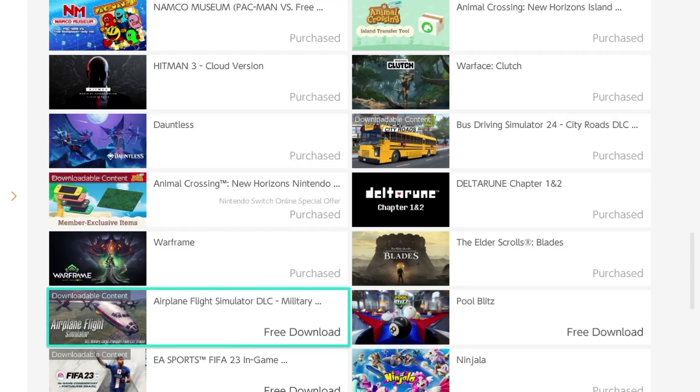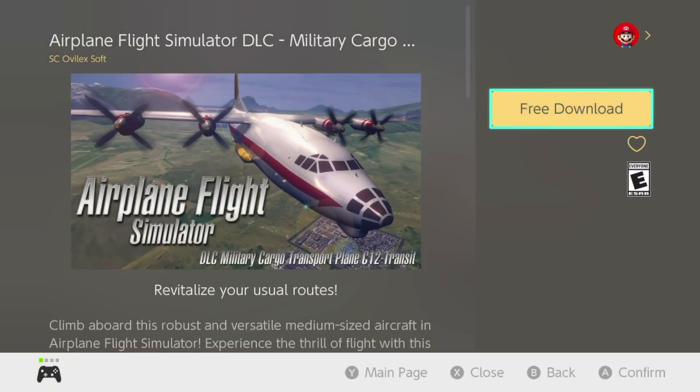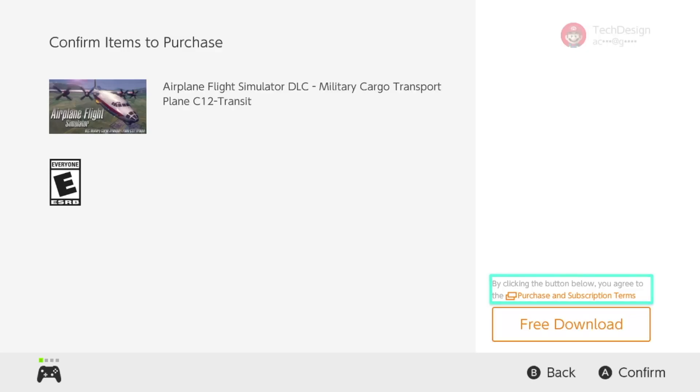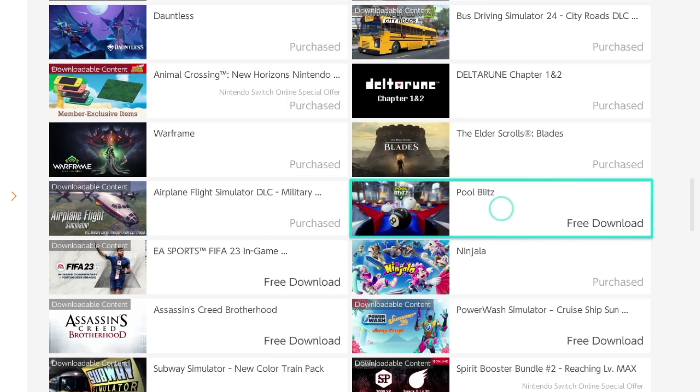Up next we've got some Airplay downloadable content. Press free download, confirm free download again, and we're good to go. Just go back, tap on the next one, and hit free download then confirm free download again on the bottom right side.